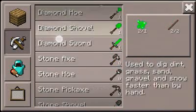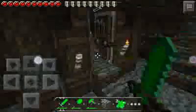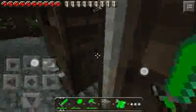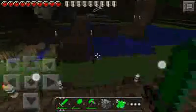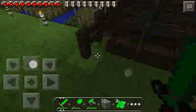Let me show you. You see? They are actually green. Go ahead and test it out — the link will be in the description. I actually made it myself. I just changed the textures of diamonds, and that's it.